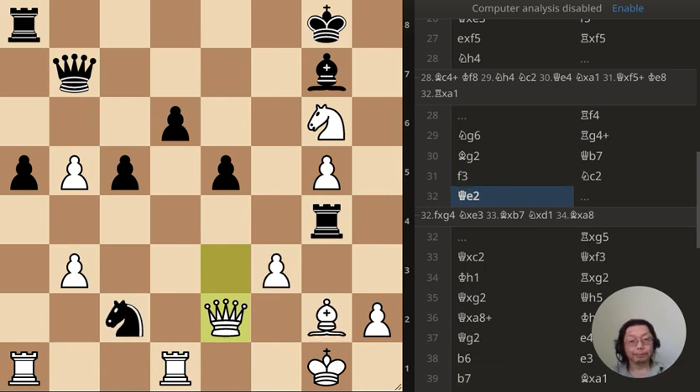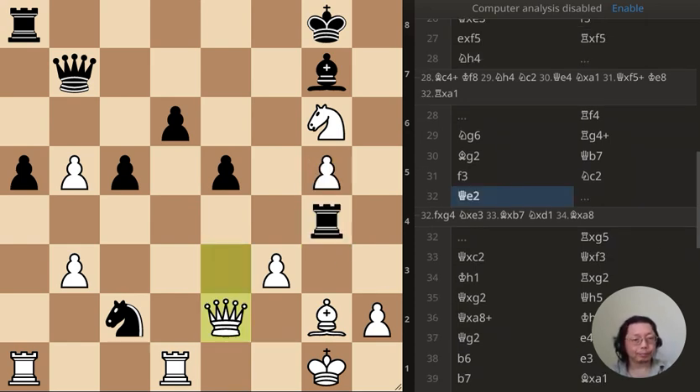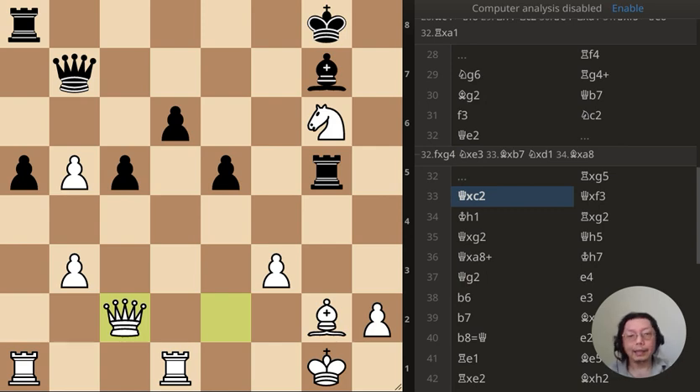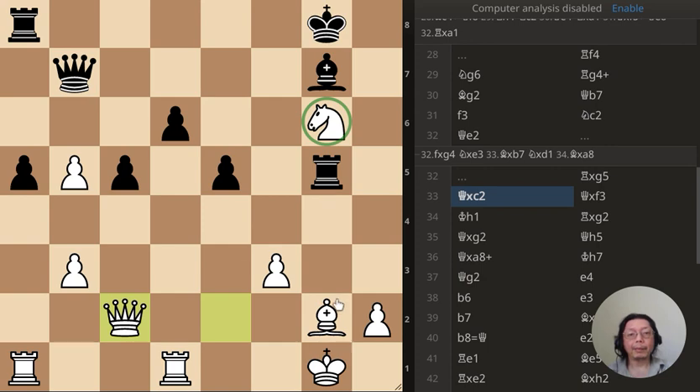Black saved the pawn and I took the knight — mistakes from both sides. I've secured the knight and the bishop is still protected, shielded by the queen. I'm up a knight, so that's good for me, but it could have gone the other way very easily.